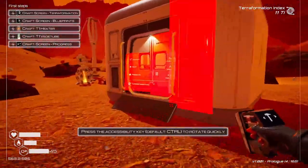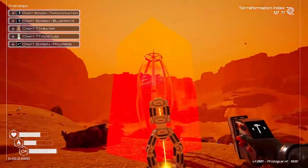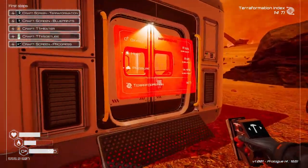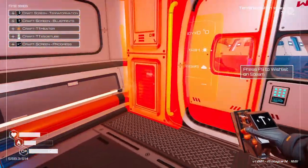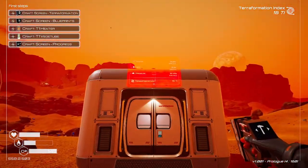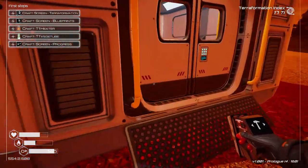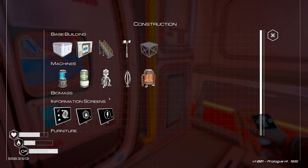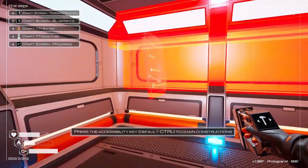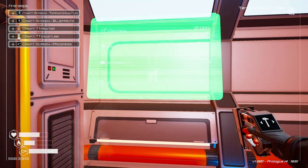Wait, what? Where do I put this? Control to rotate quickly. Okay, where does this go? This is the part I don't get. Where do you go? Displays information about terraformation — yeah, I want... oh, there! Oh, you have to be like perfectly lined up for that. Got it.